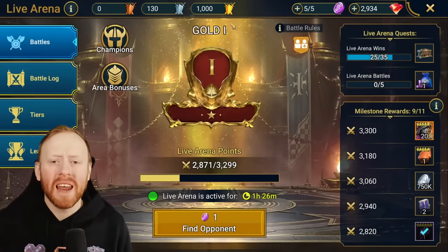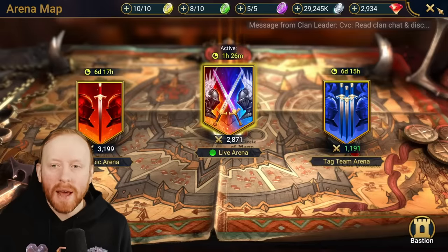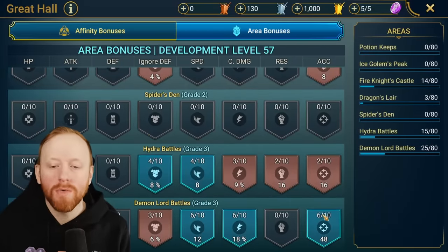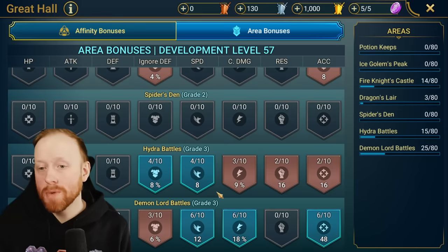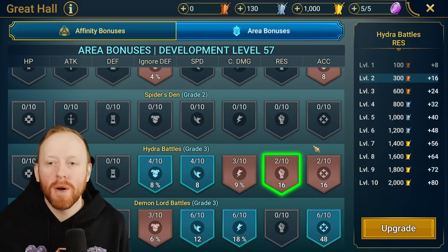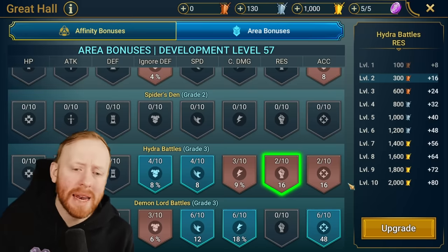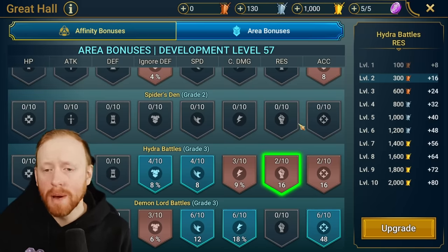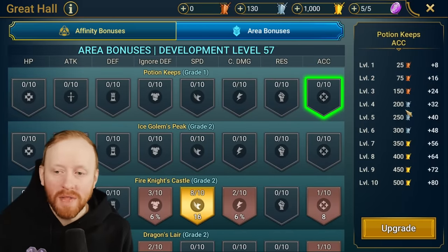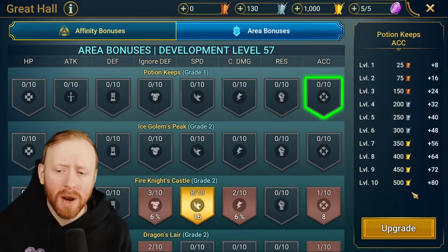The first thing we're going to talk about is Live Arena. It's active right now — when you get crests fighting in Live Arena, you get arena chests. I would suggest you stop upgrading your Great Hall area bonuses, because I'm pretty confident it will require you to take some of these bonuses up to rank 10. It might require you to spend a certain volume of crests. There is a cheap way to do this — for example, a grade one only costs about 500 gold medals compared to 2,000 for something like Hydra.